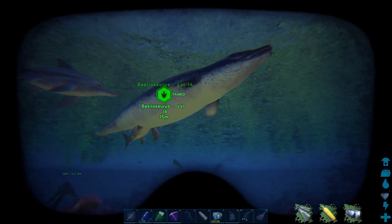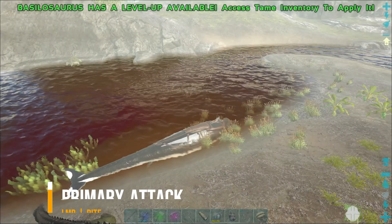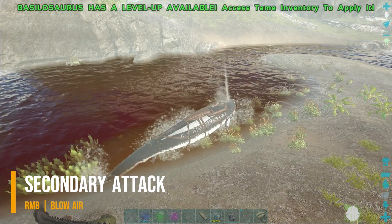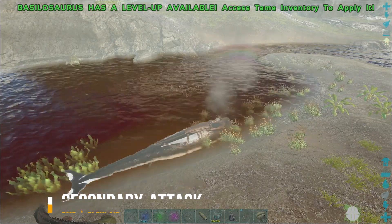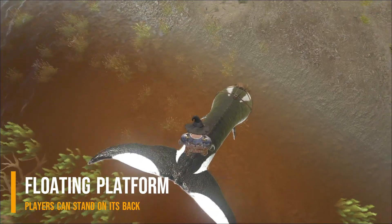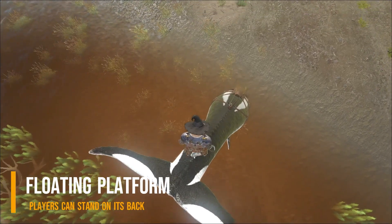Let's bring it back to the new base. Primary attack: left click to bite. Secondary attack: right click to blow air. Players can stand on the basilosaurus, like this. If you have a moonpool or a dock, you know how to park.